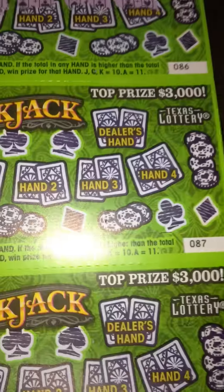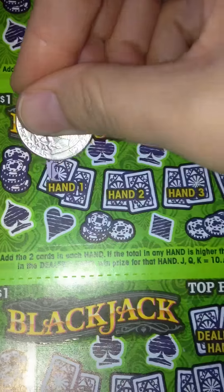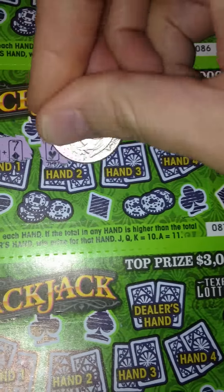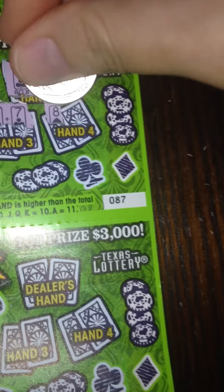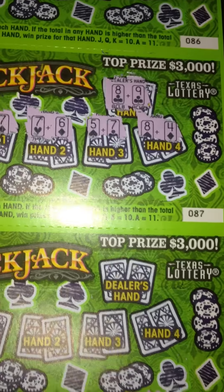Ticket number 87. We have 8 and 9, which is 17. And then we have 8 and 7, not good enough. 7 and 6, also not good enough. 5 and 7, not good enough. 8 and 4, not good enough. So no winning hands on 87.